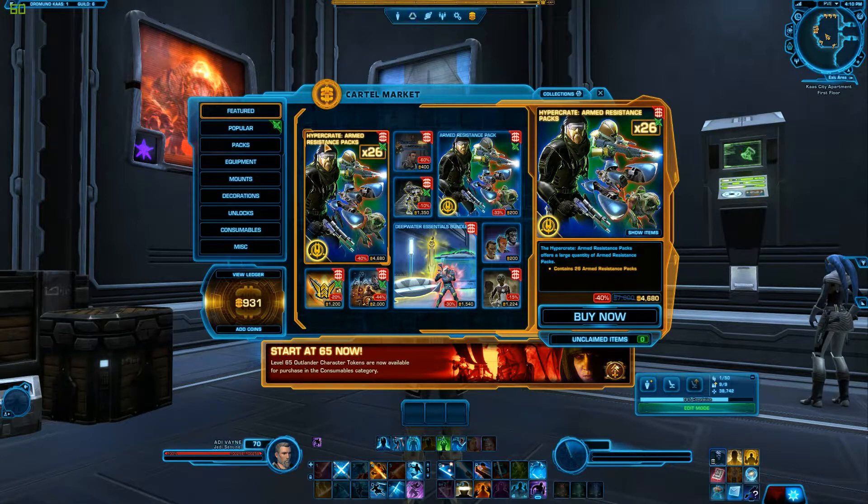What we're gonna do today is focus on the HyperCrate Armed Resistance Pack. You can purchase this a couple different ways — either in the cartel market, or through the Galactic Trade Network, the GTN. If you buy them with cartel coins, there are a couple of ways to get those. If you're a subscriber, you get 500 a month, and with a security key associated to your account, you get an additional 100.